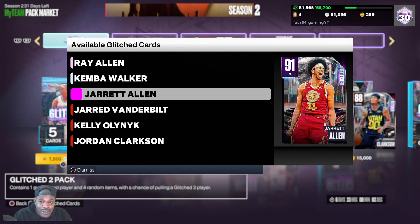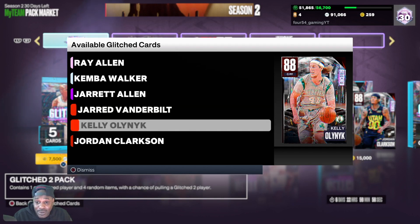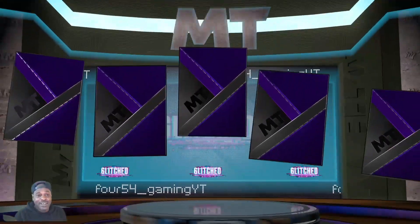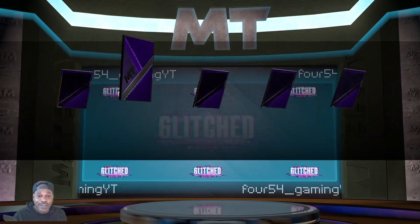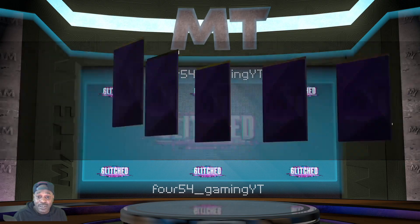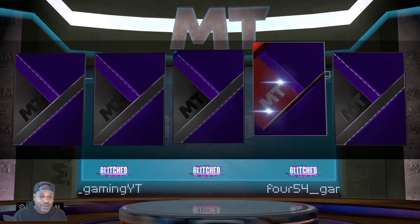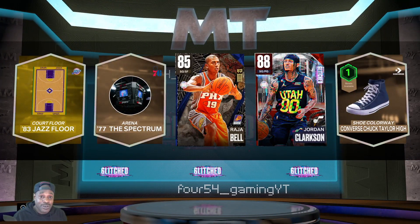Also Jared Allen, Jared Vanderbilt, Kelly Olenic, and Jordan Clarkson. Let's see which ones we can pull — hopefully we're going after Ray Allen. We need another pink diamond; we only got four. It'd be nice to have a whole lineup of pink diamonds. Nothing on the first one. We got a Season Two Amethyst Jason Tatum — a card we didn't have. We got a sapphire and a ruby on this one, so that's two of them, including Jordan Clarkson.